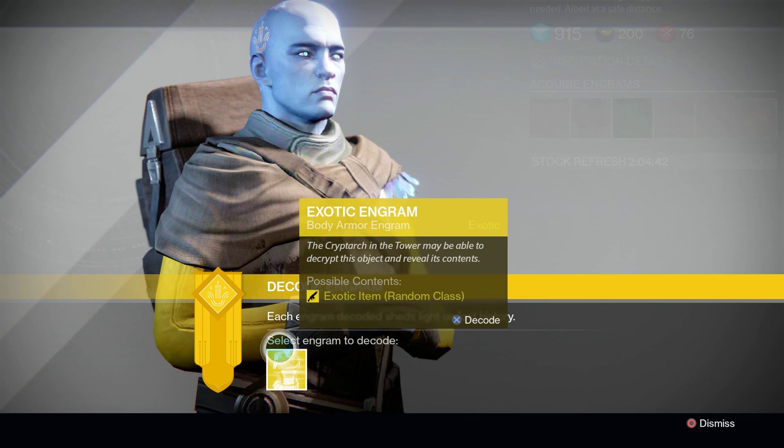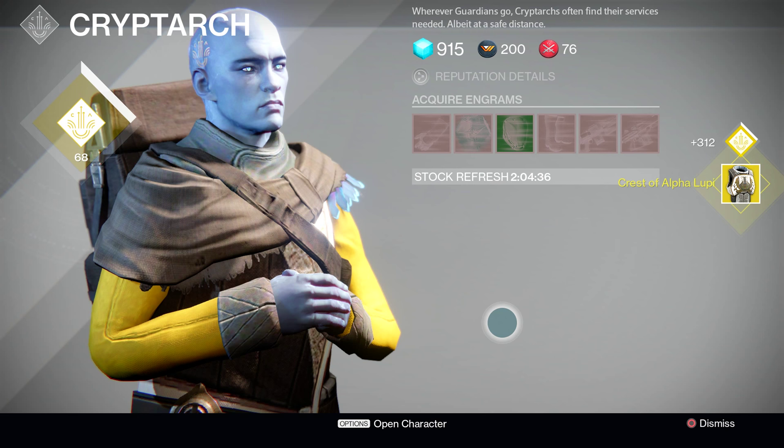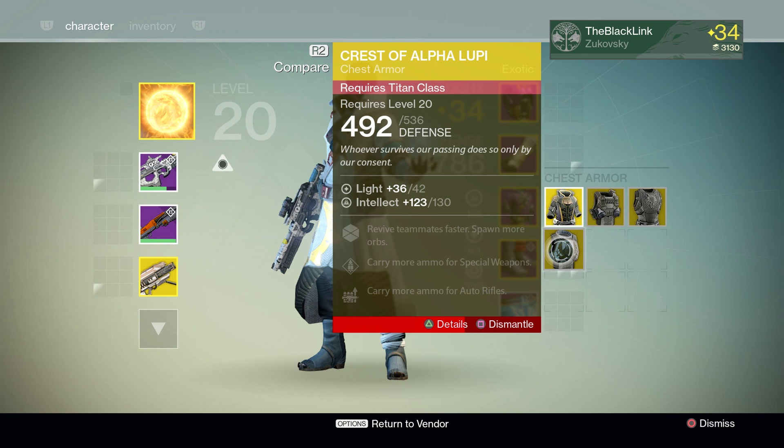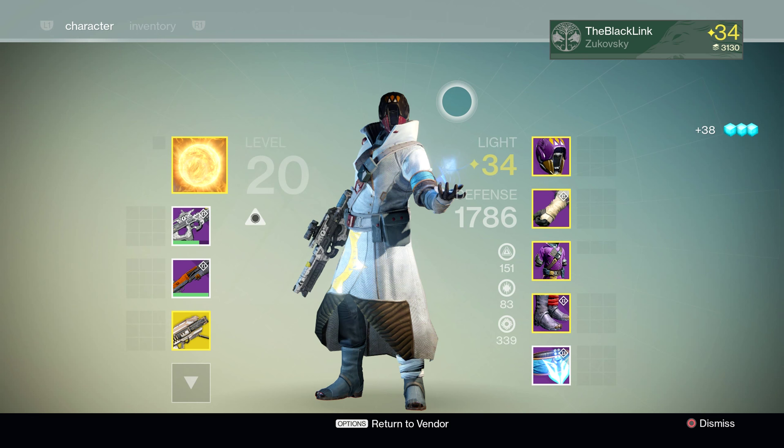So here we go — we've got one exotic engram left, we're sitting at Master Ives. What are we going to get? Let's turn this bad boy in and — another Crest of Alpha Lupi. This time again for my Titan. And when we look to see if it at least has a decent roll — no way. That is rocking 130 Intellect. That is the lowest of the low right there. Definitely sharding that one to add to my beautiful exotic shard collection.